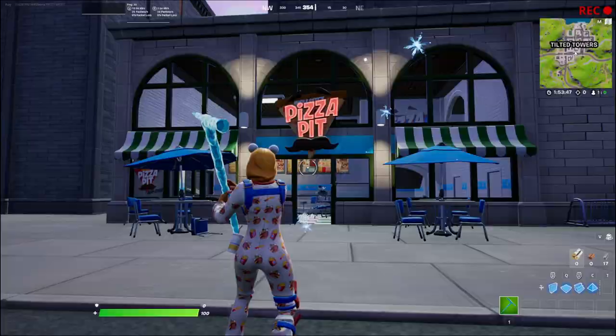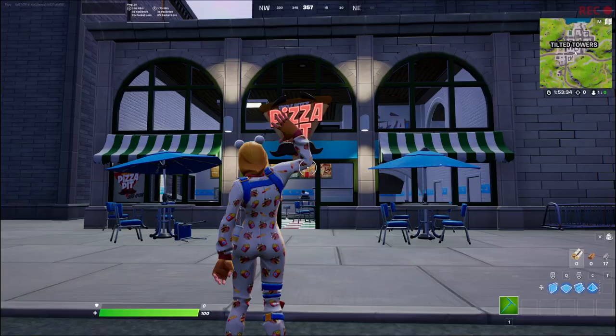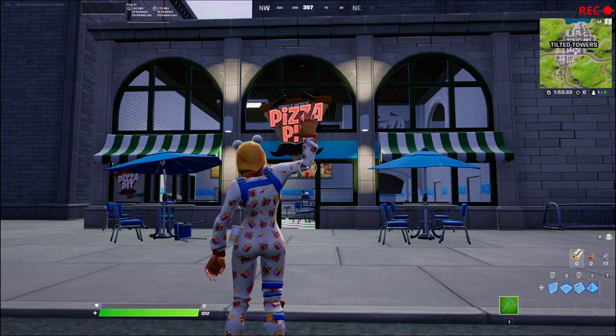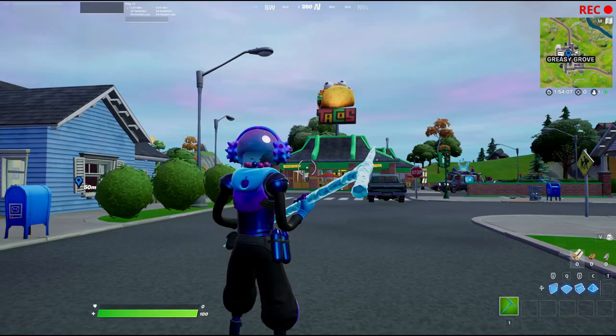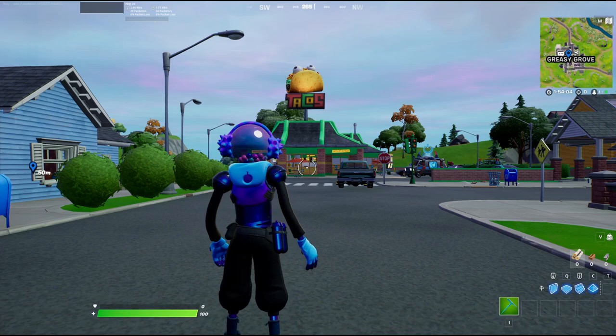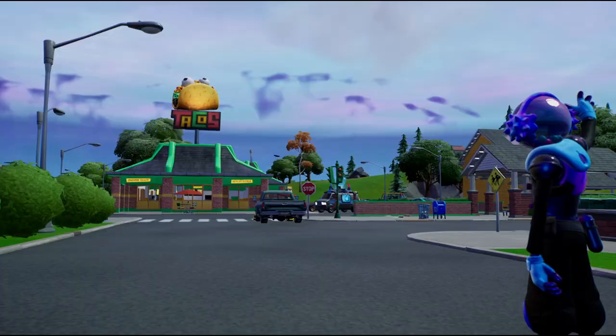We're also going to say goodbye to Pizza Pit, because Pizza Pit might actually end next season. So let's wave goodbye to Pizza Pit — and then that should be fine. Here we have the replay shot; we're waving goodbye to Pizza Pit. While we're here, we're also going to say goodbye to Greasy Grove. I hope Greasy actually stays this season, because it's actually one of my favorite places to land. We got the combo skin on, so let's wave goodbye at Taco Town. Then we get a replay shot of the skin waving goodbye to Greasy Grove, and that is done.